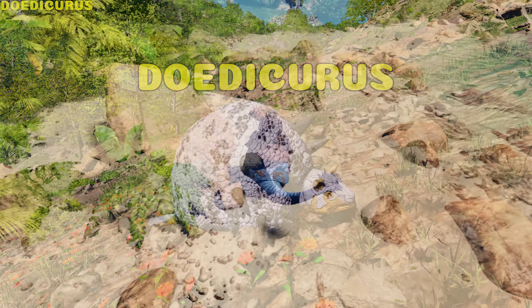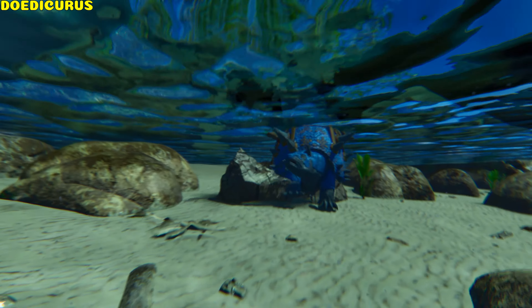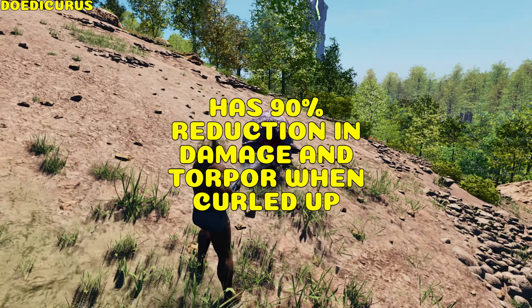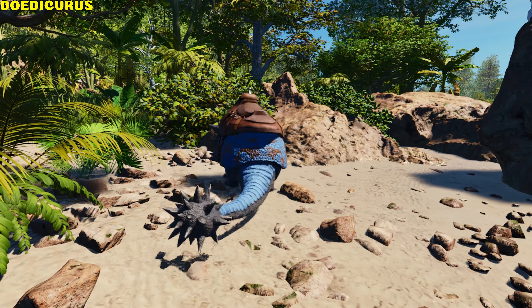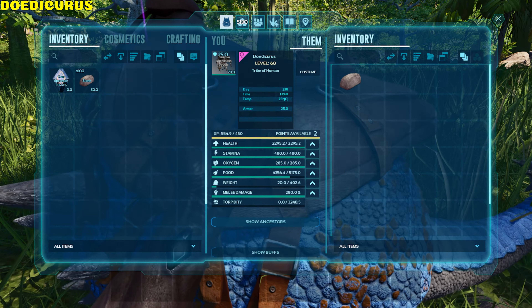Doedicurus. Besides its tail swing, it can roll. When swimming, the roll changes to a bite attack. If the Doedi's health drops below one third, it will curl up, taking a 90% reduction to torpor and damage, but it won't move. It can auto-harvest stone if left wandering, and has a 75% weight reduction for stone.